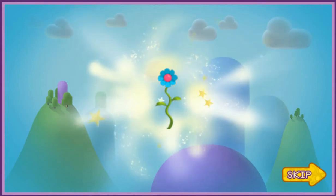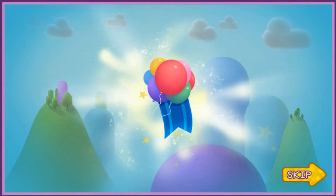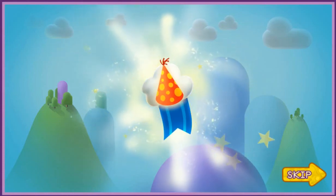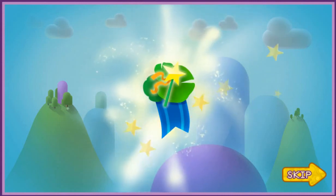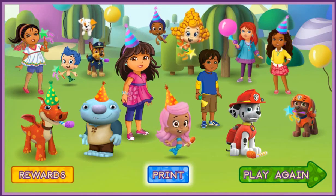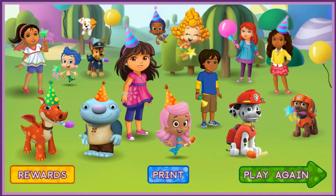You earned a reward! Flower launcher! This will launch cars and trucks forward when they ride over it. You got a new badge! Party time badge — reach the party! Party horn collector badge — collect all of the party horns in one game. Party hat perfection badge — collect all of the magic party hats in one game. Great driver badge — complete a level without hitting any obstacles. Race again for new surprises. To print a special activity, click here. To restart the game from the beginning, click here. To view the rewards, click here. Rewards!